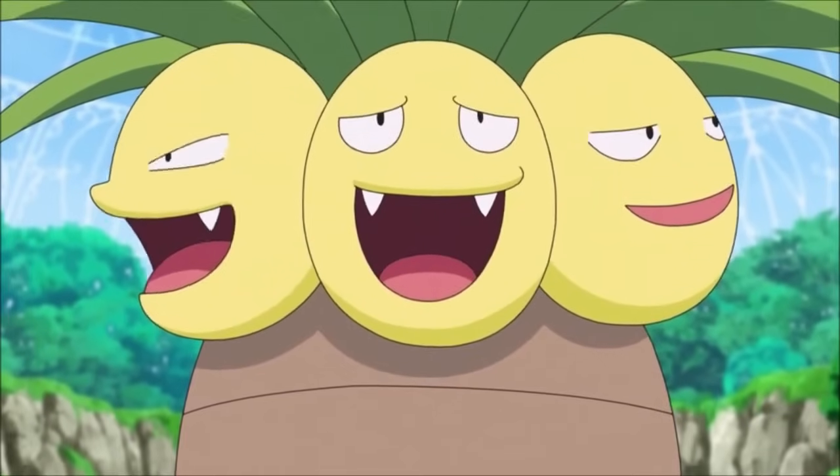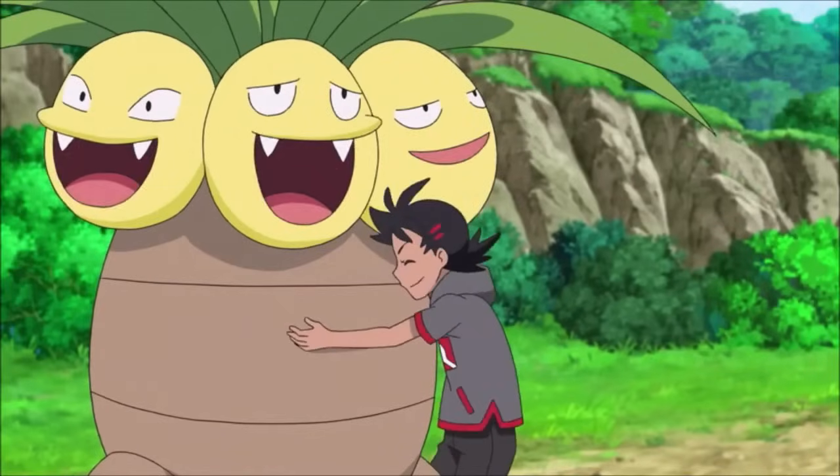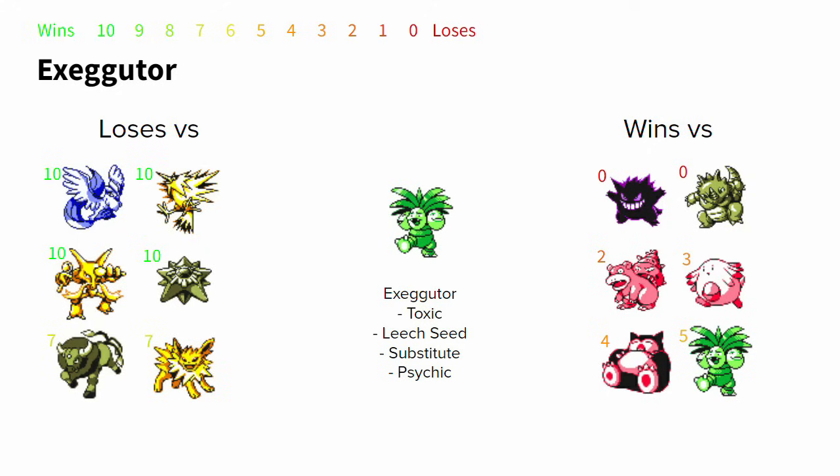Exeggutor pretty much only runs one set: Toxic, Leech Seed, Substitute, and Psychic. Rest is used only to win the mirror matchup. Exeggutor takes advantage of RBY's unique Leech Seed system, where Leech Seed's damage and healing is actually based off of Toxic's ramping damage, making it a viable check to slow Pokemon such as Snorlax — provided it lands both Toxic and Leech Seed. Exeggutor always beats Gengar just by clicking Psychic, and easily sets up its Toxic-Leech Seed combo on Rhydon, Slowbro, Chansey, and Snorlax. It loses to the Flying types, Psychic types, Tauros, and Jolteon running Pin Missile.